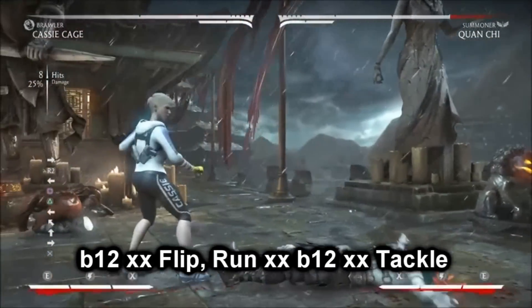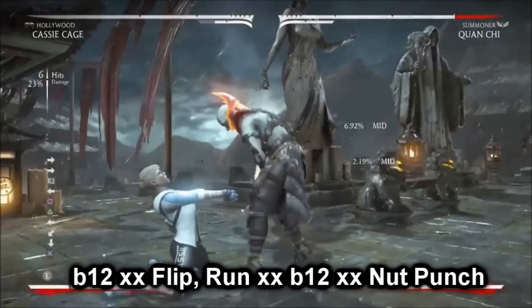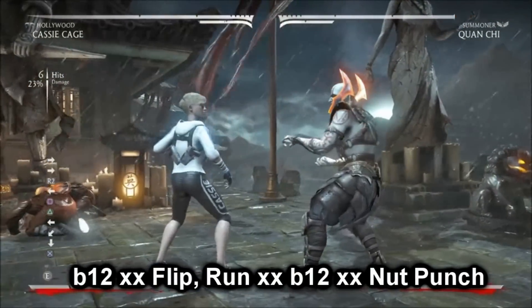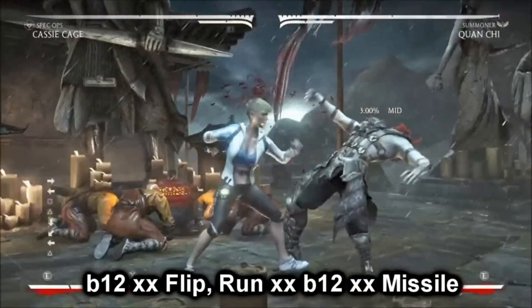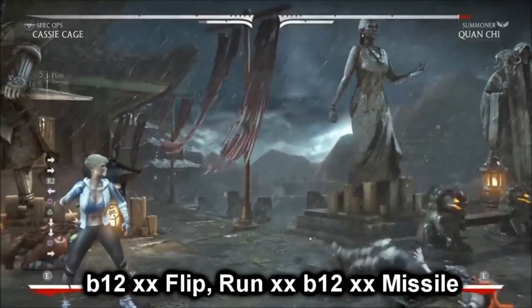In Brawler you should use Tackle. In the Hollywood variation you want to end the combo with Nut Punch or EX Nut Punch, because it leaves you at an advantage so you can hit buttons before your opponent. In the Spec Ops variation I would end the combo with Missiles so that your opponent has to block, or else you can do the combo again.